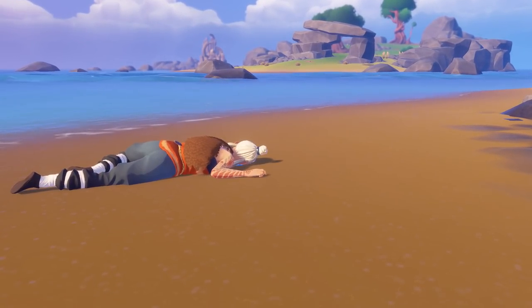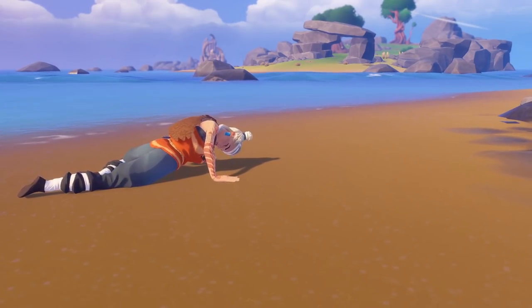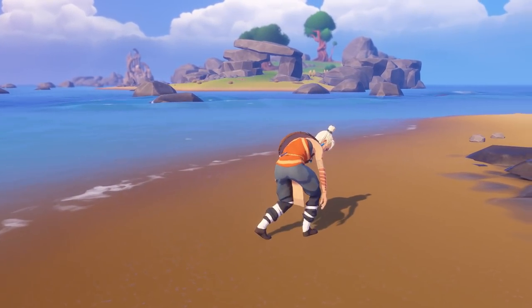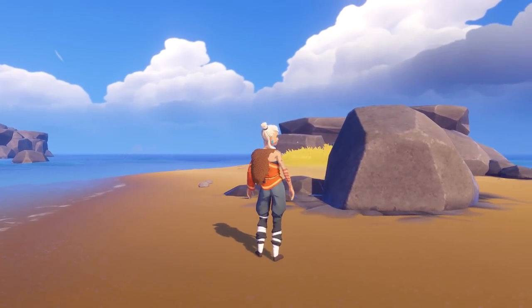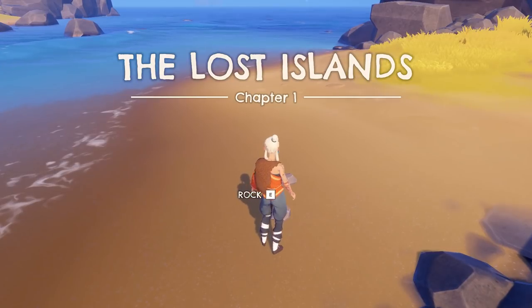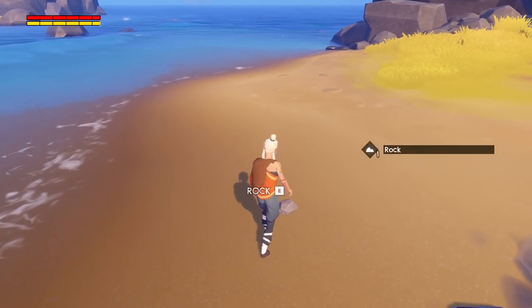All right, here we go — we find ourselves on the beach. I really like this art style, it's somewhat realistic, the shadowing is amazing. Oh yeah, it looks really cool when she got up there. Looks like another island to our left, and there's some rocks in the ground. You can't have a survival game without picking up rocks — my addiction levels are pretty high on that. Rocks are plentiful and extremely versatile, so I guess we're gonna need lots of these.